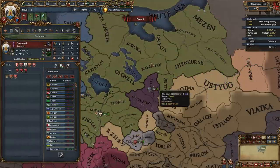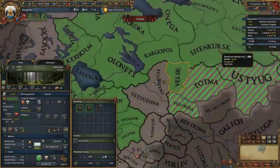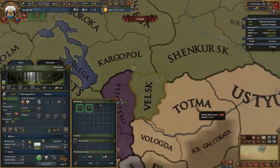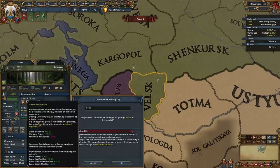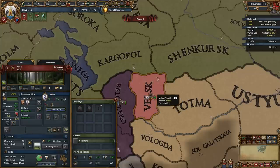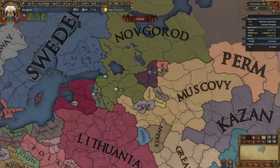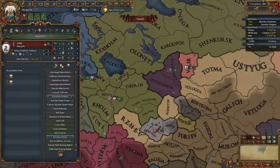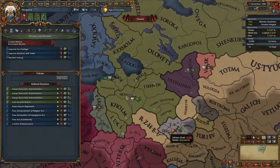The first thing we're going to want to do — and this is good trade practice too — is release Velsk as a trading city. The main reason is that we want to reduce the likelihood that Muscovy can declare war on us within the first month or two. He could use the Reconquest CB to immediately go to war with us before we can get into position. We would prefer for him to take the mission to get claims on our entire country, to buy time to build up strength and get allies. Basically, we're giving up three development to buy a little bit of time.